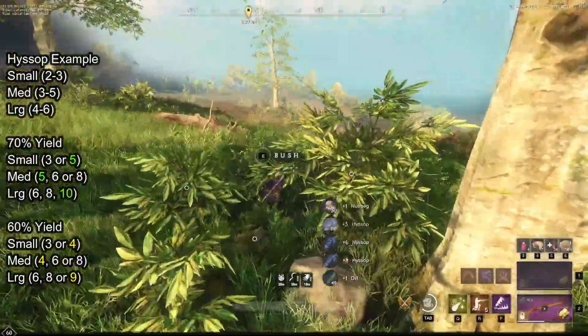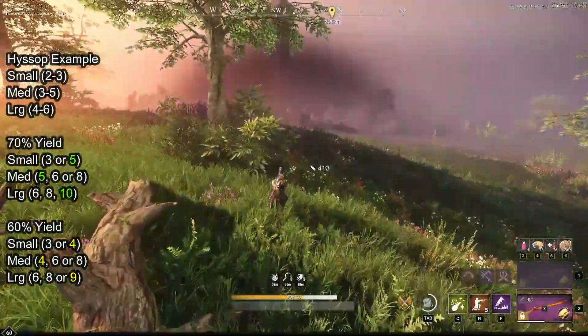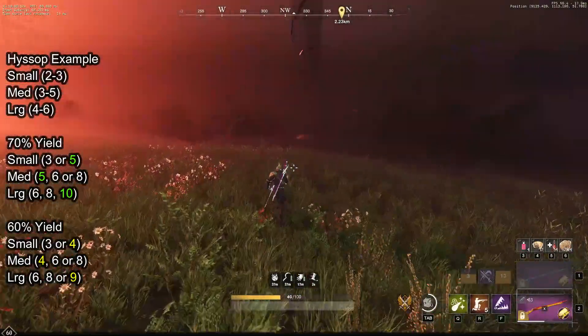A 60% extra yield will change the amount you gather from small to 3 or 4, medium to 4, 6, or 8, and large to 6, 8, or 9.